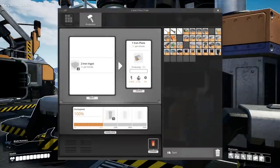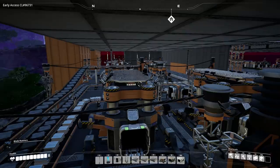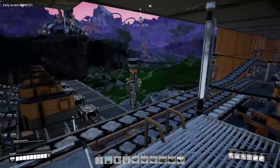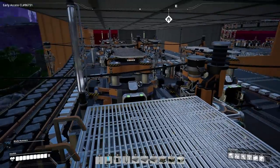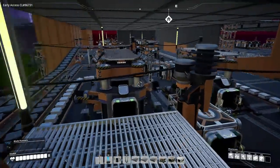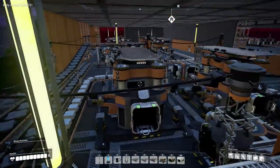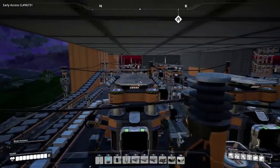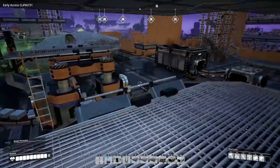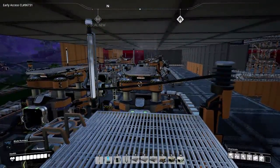First off, we need iron plate production to supply this. Luckily it's not going to be like last time with the encased beams, because we already have a lot of the processes underway. Our iron plates are already being constructed at 100% efficiency — we have 8 constructors when we only need 7, so we're actually overproducing plates, which is always a good thing.